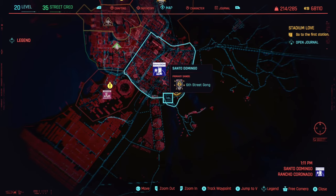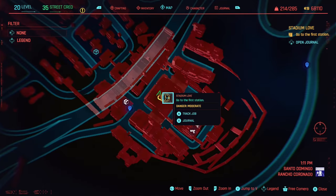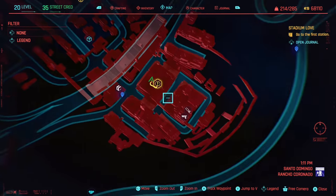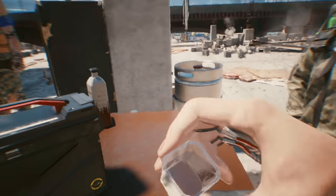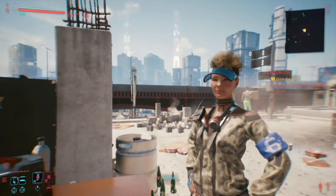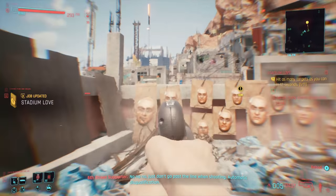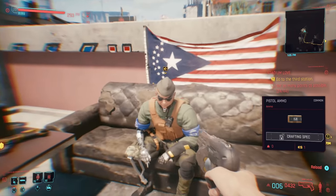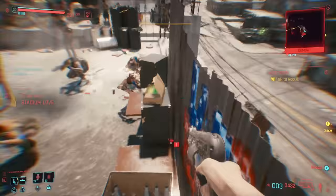The next iconic weapon you can get for completely free is in Santo Domingo. It involves dealing with the Sixth Street gang in a mission called Stadium Love, where they're throwing a party. Interact with the party and they'll have you do a drinking game where you shoot all the targets, taking a shot of whiskey before every round. If you hit all 44 targets you'll be rewarded with Divided We Stand. You can avoid the drinking game by just killing everybody and stealing the weapon, though I don't recommend it since you'll be highly outnumbered.